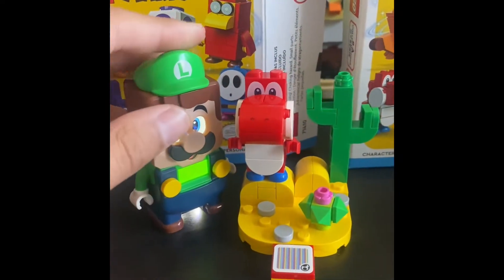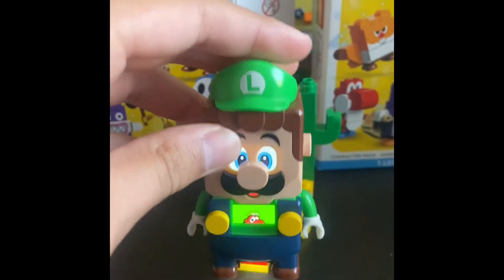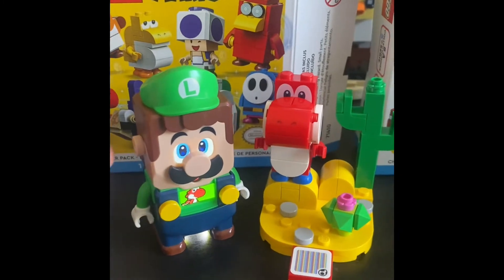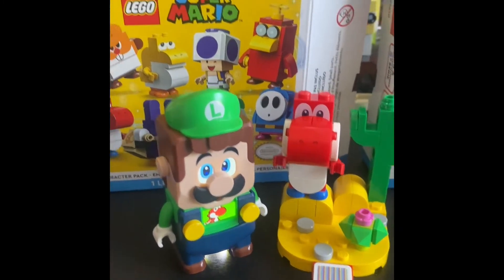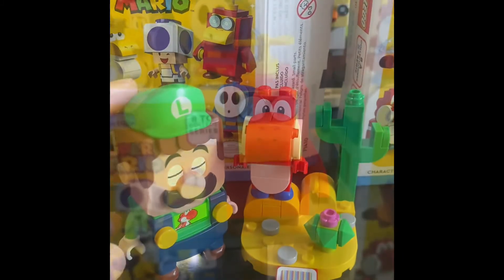And now we're going to be trying out the Yoshi action brick. Just like Pink Yoshi and Yellow Yoshi, you can gulp — water wing, Blue Shy Guy, one of those one-hitters.